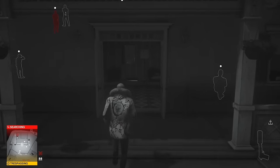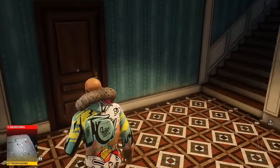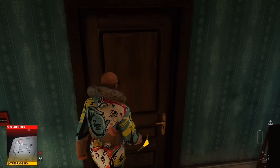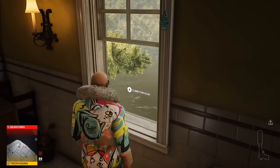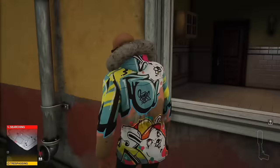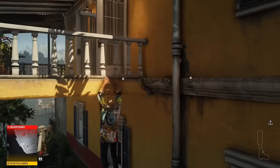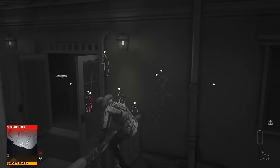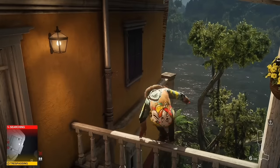Here I am using it to enter Martinez's compound without getting spotted. And now I'm behind the meeting room, which is the perfect place to lay a trap that will kill Andrea later on.